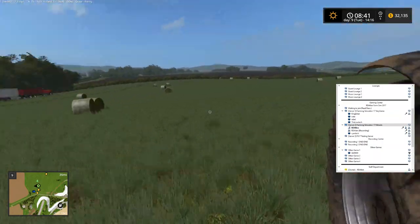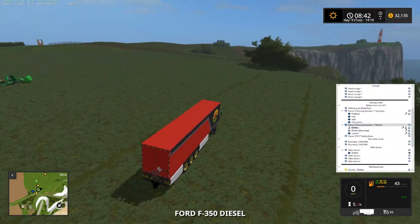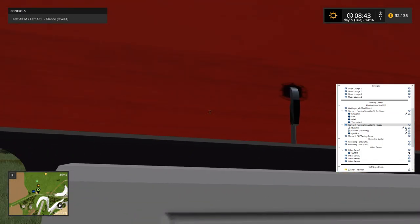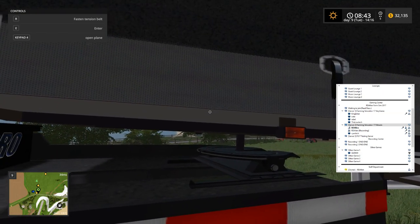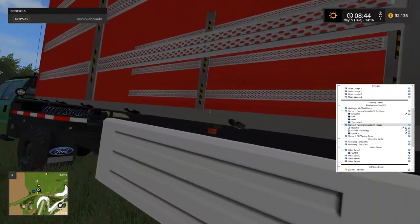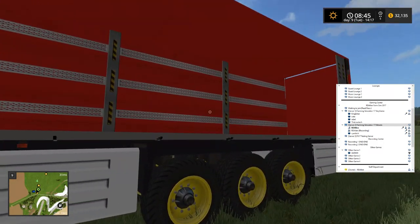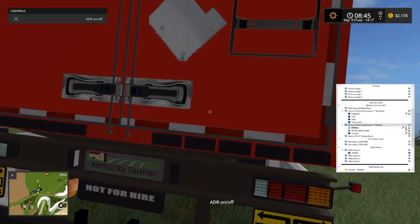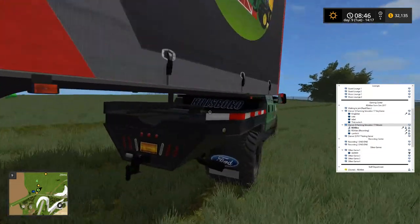Like we were discussing last episode, we went ahead and reconfigured this trailer — it's now more like a flatbed trailer just with sides on it. We can open it all up, but you actually have to be outside of the truck to do so. Open plane, I believe, is the one we want — that's keypad four. It actually opens up all the little hooks, slides back, and then we can do dismount planks which opens up the sides. The back doors open too, and you have the same options on this side using keypad four.